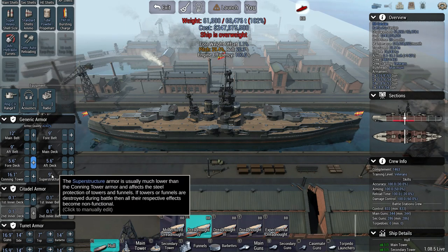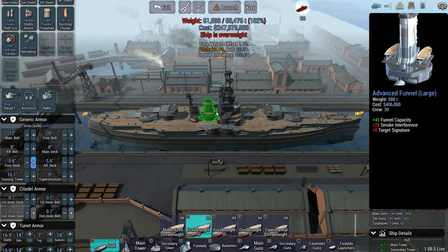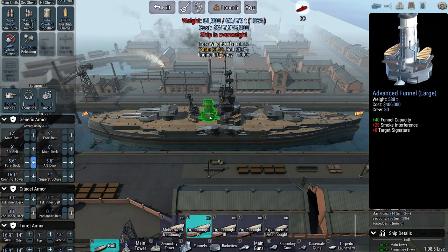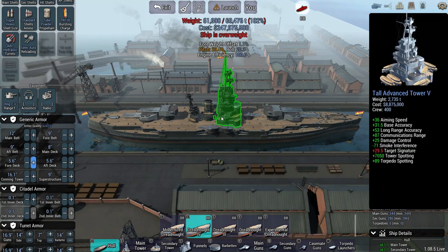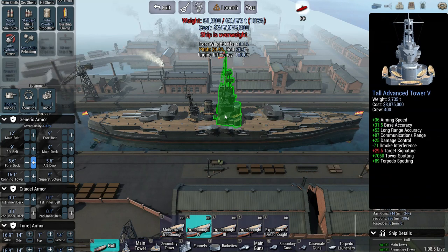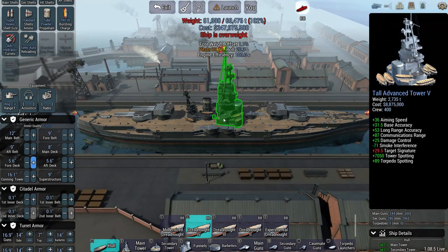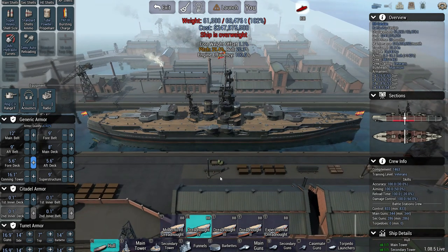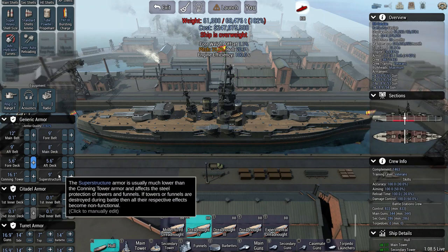I know it seems high on the superstructure but it's pretty vital to armor up your towers and your funnels. If you get either your tower or your funnel knocked out you're in a seriously compromised position. Also if you've got not much armor on them you can take significant damage to your hull, because anything that hits your superstructure damages your hull as well. Armoring up your superstructure is in my opinion the most important change — and this has been true for a short while, not just since this hotfix.